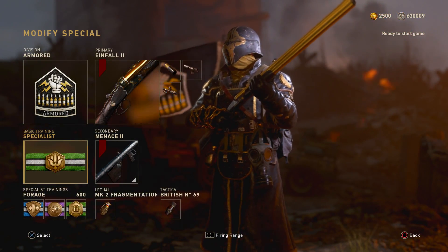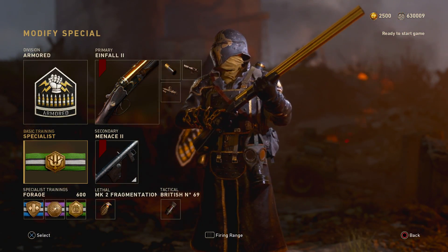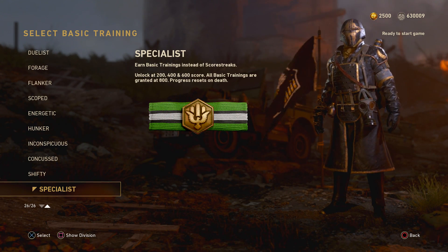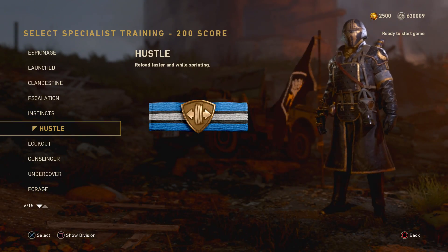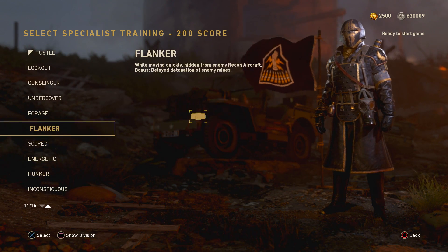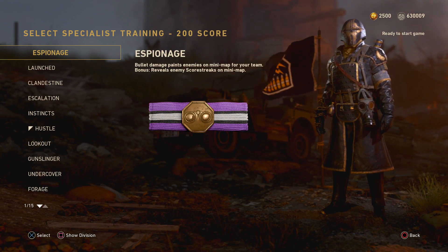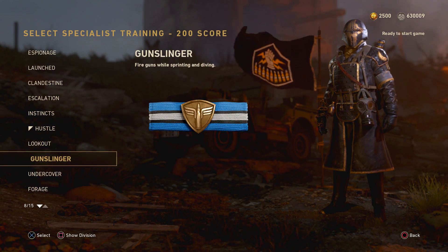Let's go to the final basic training, unlocked after prestiging the Cavalry Division one time. This is the training most people are excited about — the return of the specialist strike package introduced in Modern Warfare 3, replacing your scorestreaks with extra basic trainings of your choice every 200 score, and eventually all of the basic trainings at 800 score, obviously resetting if you die. But when you get there, you become quite the super soldier.